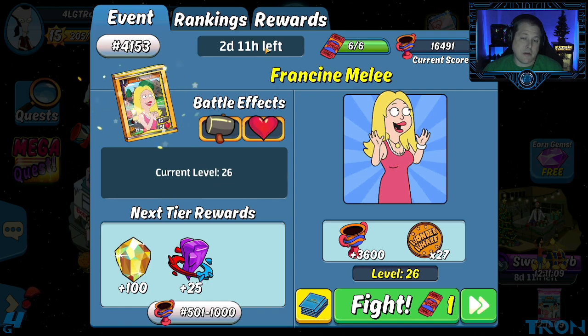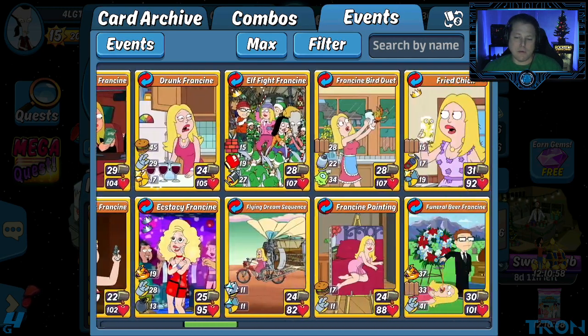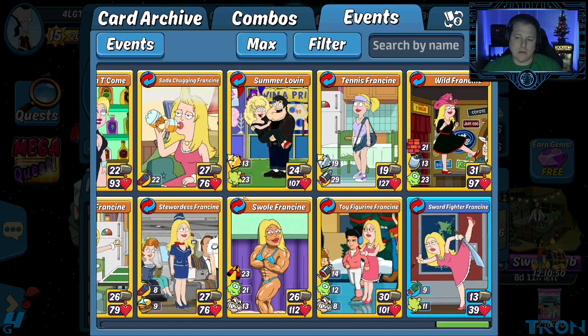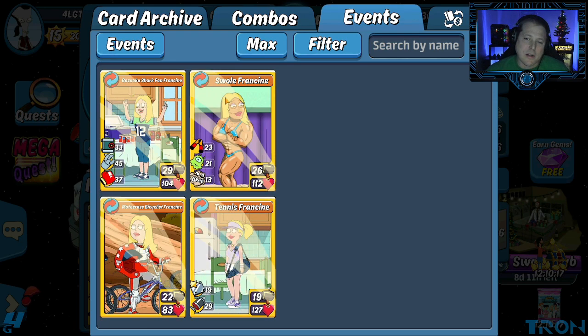I don't really have a lot for Francine and I don't really care too much about Francine. So here's the combos. We ended up going with Swole Francine and Bazooka Shark Fan Francine. This is very glass cannon-y, which is a good stall because of the bunker and the hijack's good. Hijack's decent with a lot of Krieger around, but this is really still the star of the show. I've debated taking some of these out because they're just not doing anything for me, but you never know when you need to hijack.